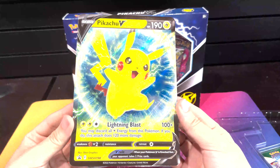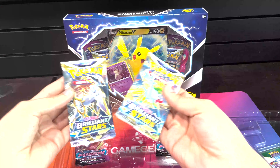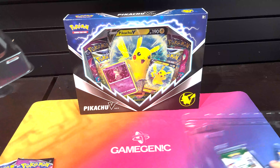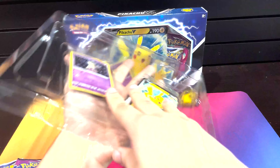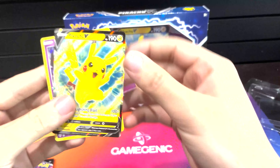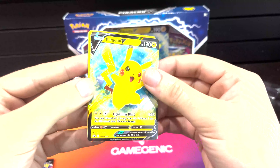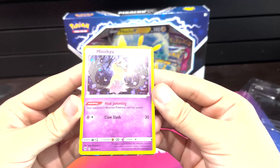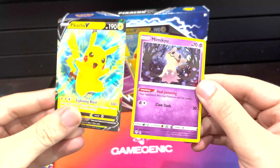Right off the bat, we have our big card. A lot of you guys collect these big cards, that's cool. Two Brilliant Stars packs, two Fusion Strike packs, and let's get the promos out of here. Alright, two cards there. First up we have the Pikachu V - pretty big attack on that guy if you use it, but I think mostly that's a collector card. Mimikyu, pretty cool heal jamming ability on there. Alright, let's go to the packs.